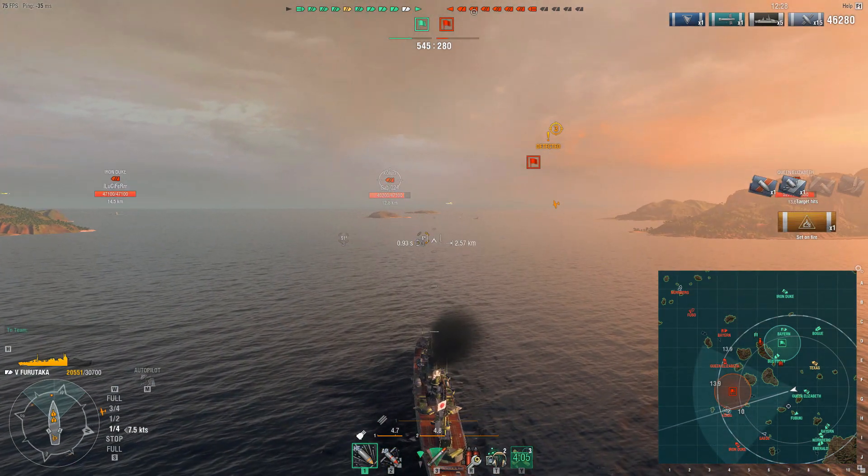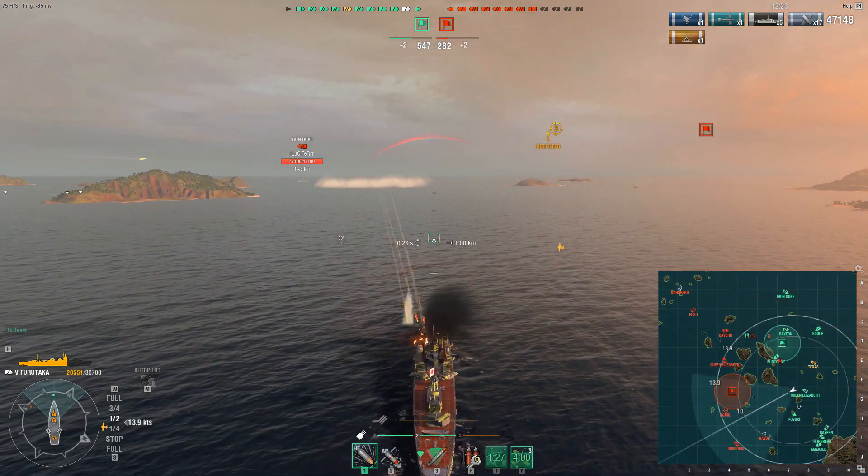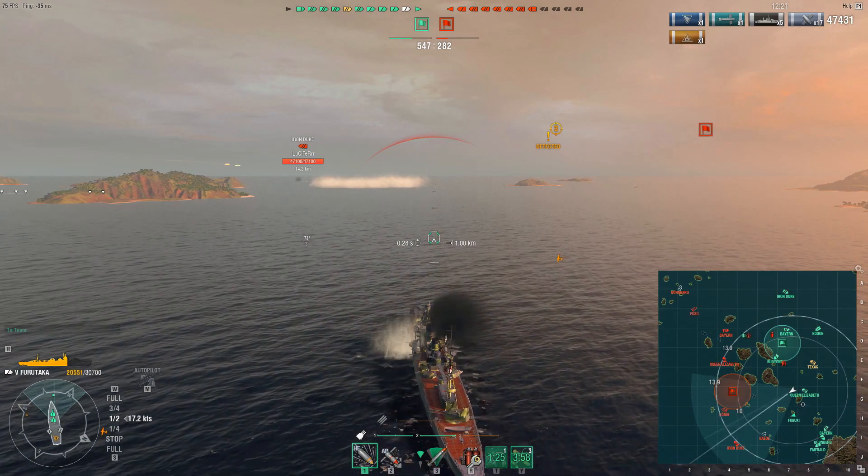One thing to keep in mind is turret rotation speed — we are running Expert Marksman and it is still atrocious. This is a commonality of the Japanese cruiser line: to turn 180 degrees takes 26.9 seconds with Expert Marksman. That means you have to think like a battleship when sailing, ensuring your guns point in the right direction for the next engagement well in advance. Pursuing the enemy König and noting the Iron Duke to our port side, we angle to tank shells from both ships as we are targeted by three ships simultaneously. We shift to HE to sap health and set fires.